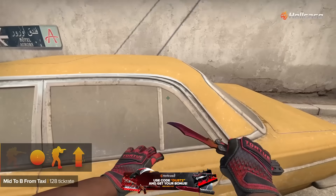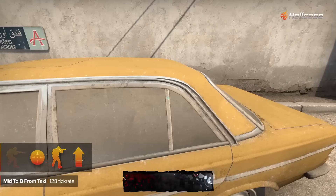If you want to fake mid to B or help your teammates, you can do a mid to B smoke from Taxi.